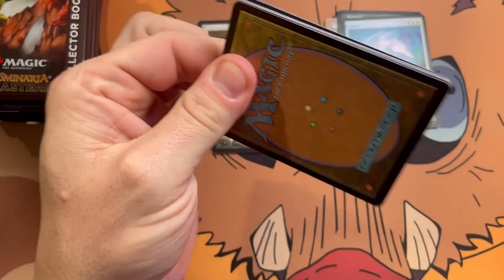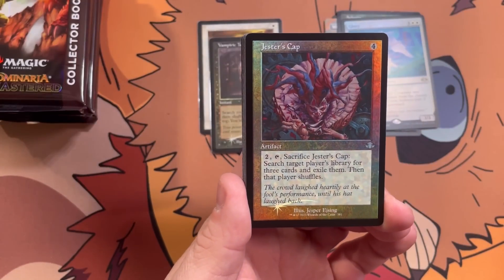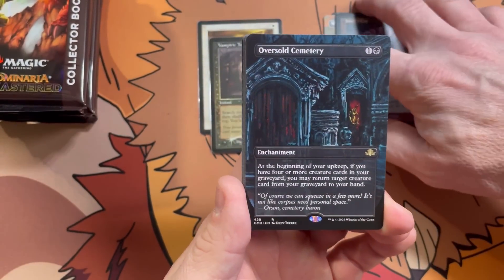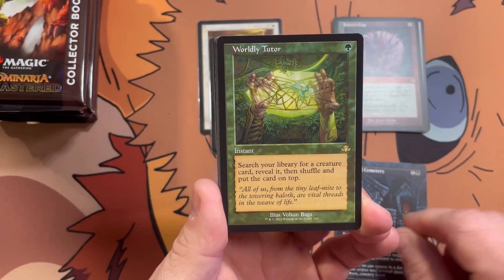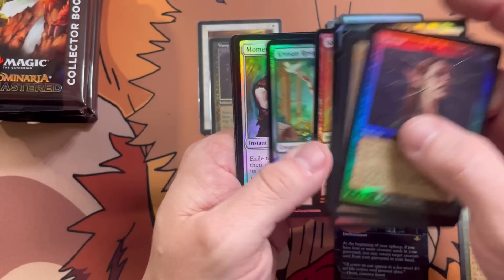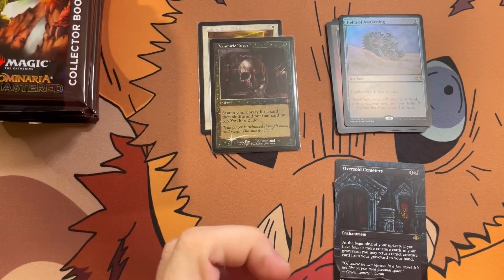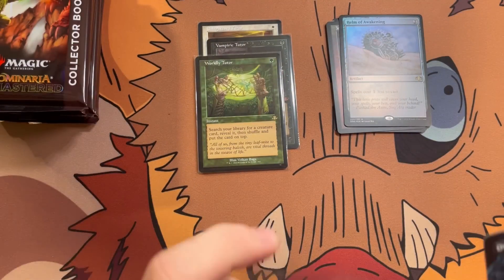Maybe the most fun I've ever had opening packs — they really knocked this one out of the ballpark. Nice card here, beautiful artwork: Jester's Cap, retro foil borderless foil. Oversold Cemetery — another tutor. So many tutors in these packs. And a Helm of Awakening, retro Duress, Swamp Cross, and Restore. A Study — jeez louise. So many ridiculous hits out of these.